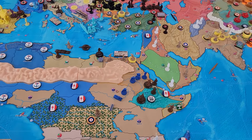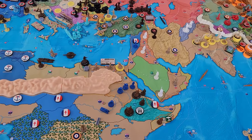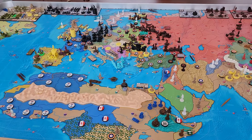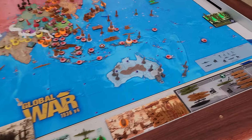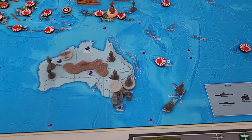Unit placement: the French Foreign Legion goes in Syria. The Free French are sitting at 3 dollars — they spent everything, so 3 is what they should have. Now let's do a unit recap.